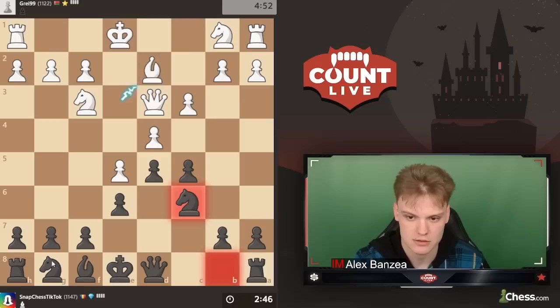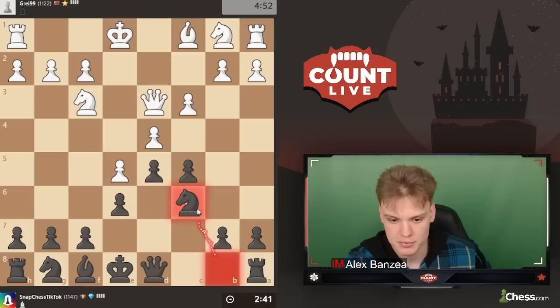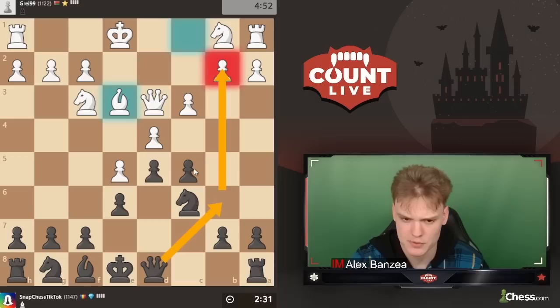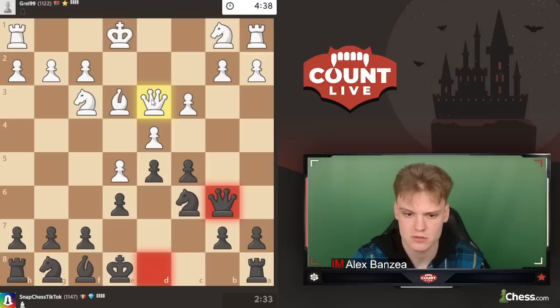We play queen b6 — I think it's kind of awkward for white to defend now, which is mainly why I played this move. I think queen e2 is sort of best, but then we can just play knight h6 with the idea to bring the knight towards f5. I don't really like queen e2 because it's sort of blocking the knight's square. I wasn't sure about b3 — it felt like I can take and then use the b4 square.